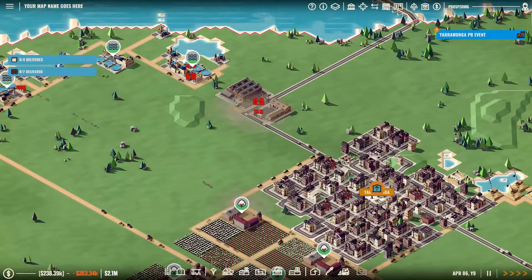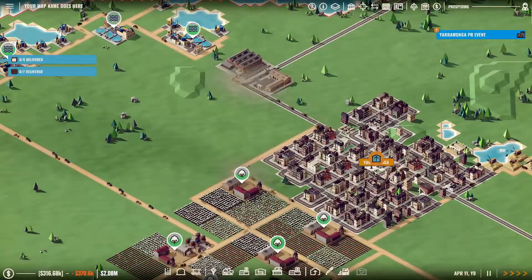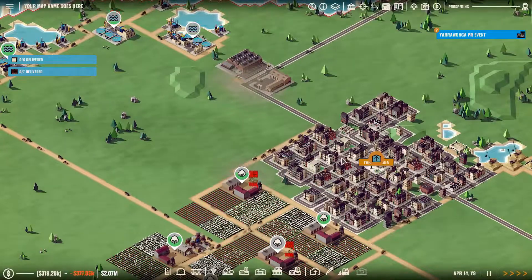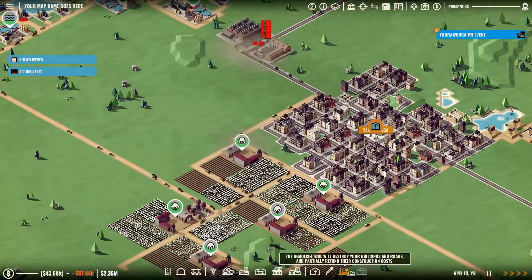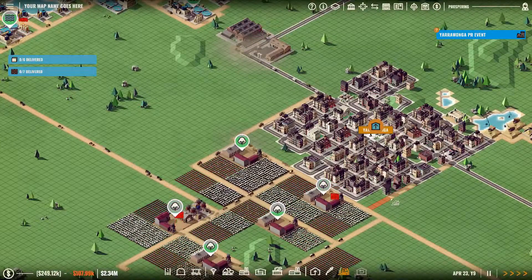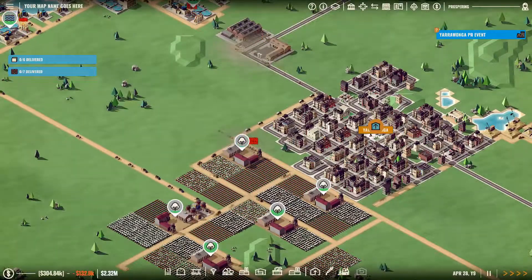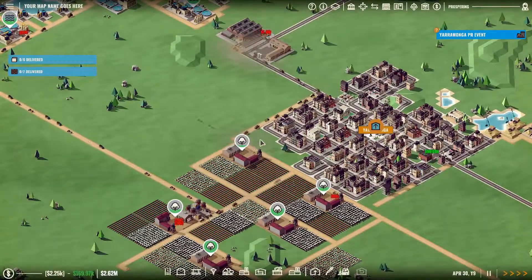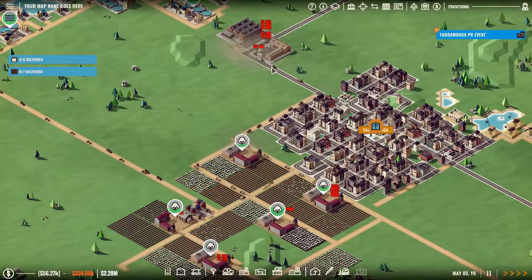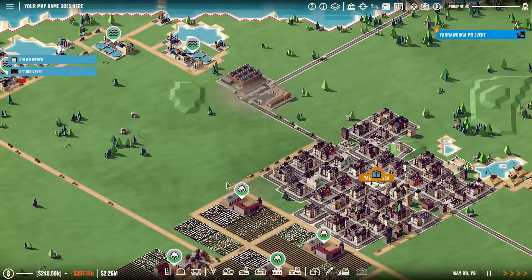We have trucks going all the way through town for some reason because they're going up to this farm up here. We'll get rid of that intersection there and make them use this road, hopefully that works to reduce the pollution. You can see it's reduced down here already.